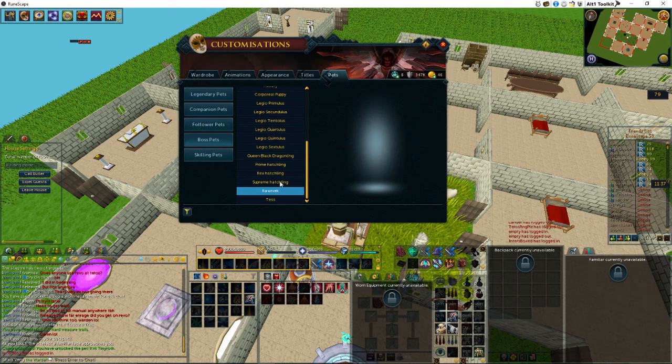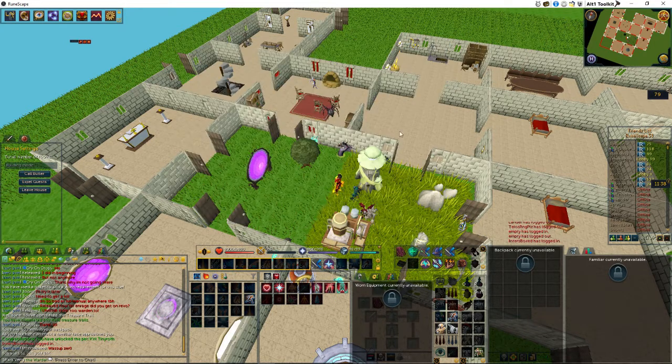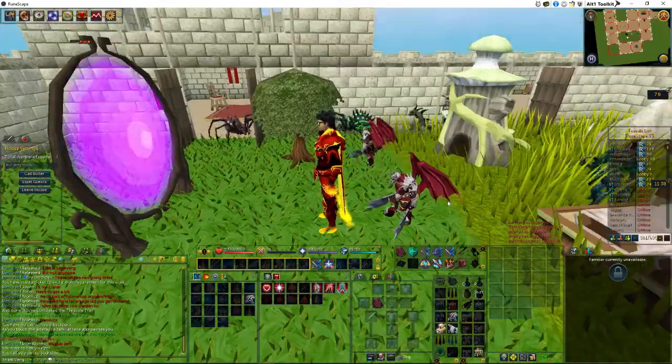Over to the boss pets — there it is, Krill Tsutsaroth. We'll put that in our house and also call the pet so we can take a look at it. There it is — zoom in as usual so we can take a good look at that.